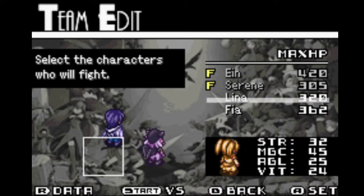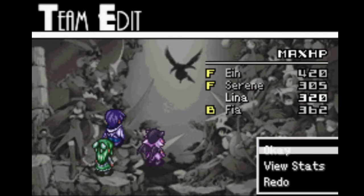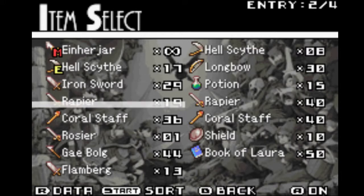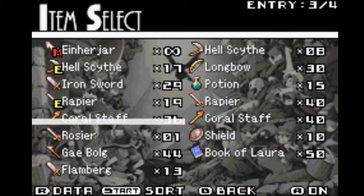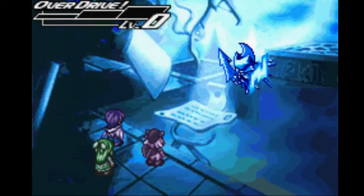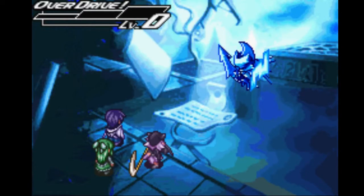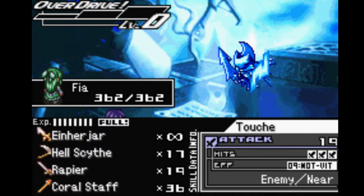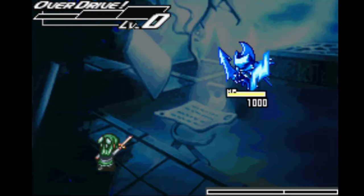Ain, Serene, and Fia for sure — can't beat Lina. Lina doesn't do that much damage. We're gonna take the Einherjar, the Hell Scythe, the Rapier, and the Coral stuff — seems like a good combo. He has 1000 HP though, mind you. I'm just gonna try to break him. Rapier that — holy frick! Maybe this is not the best way to do this.